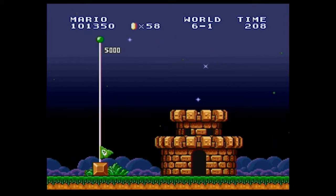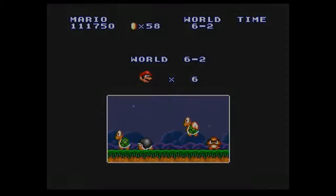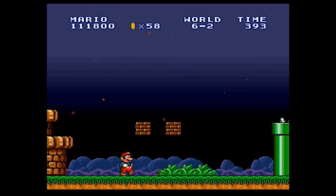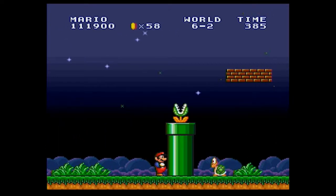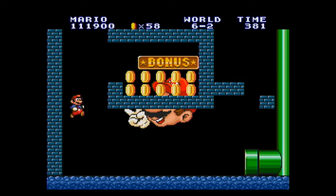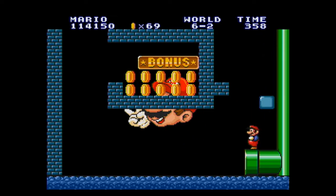On to 6-2. Do we get any fireworks? It doesn't look like. So 6-2, we got a variety of enemies there. Fire Flower anywhere? Nope. We have a pipe here. Yeah, that area in between the pipes looks pretty familiar too. Let's go here.